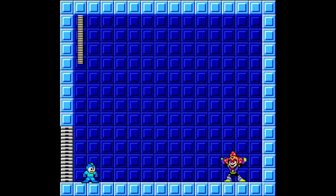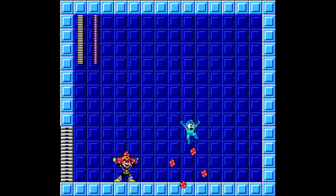Plant Man has a very simple and repetitive pattern. He starts by activating Plant Barrier, which is a shield of petals that protects him from all attacks. Plant Man then jumps a great distance in one direction, either towards Mega Man or away from him, and also bounces off walls.